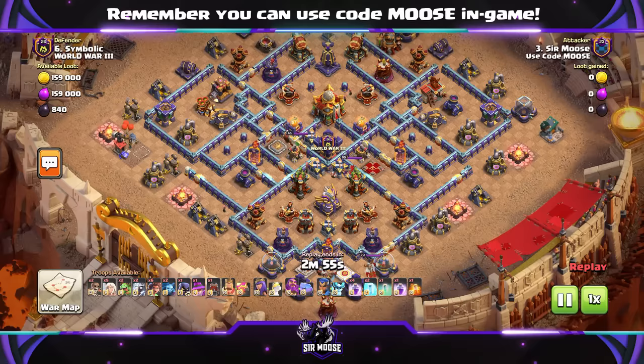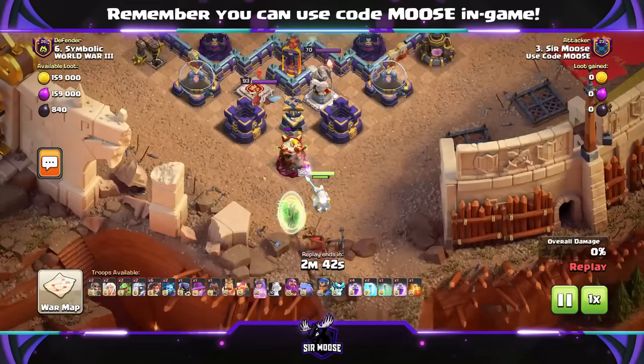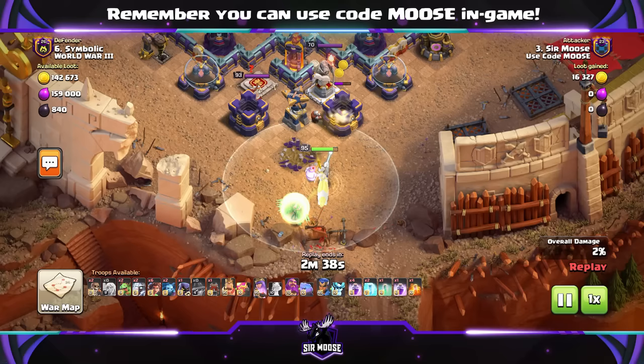The first stage of the attack is scouting out the enemy base and deciding where you're going to start your Queen Walk. Your Queen Walk will be the Queen, five Healers and Apprentice Warden. Have a look at the base — you don't want to send your Queen into an area where she might get taken out. You want to try and keep things easy, though I've gone for the most difficult corner of the base here.